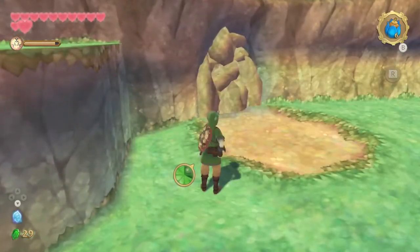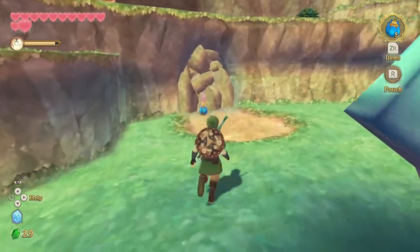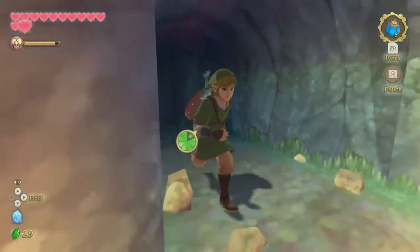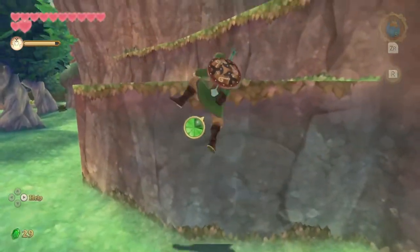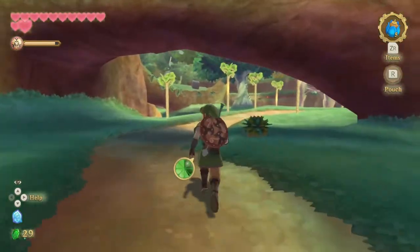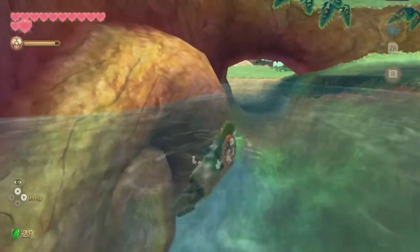Wait, now that I have bombs, I can blow this wall up. This is just a quick little detour. It's a heart piece — I'll take it. I got a heart piece at the very least. And I can run up here, because I want to head for the deep woods. That Goddess Cube, of course, I can't get yet.